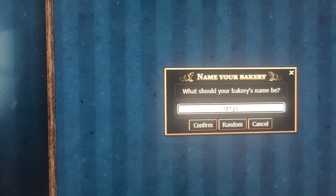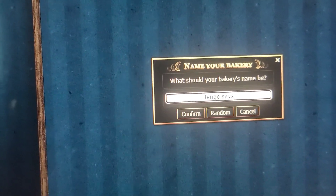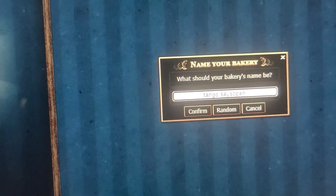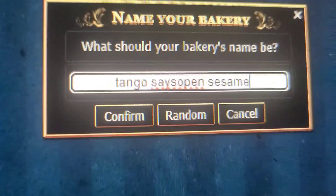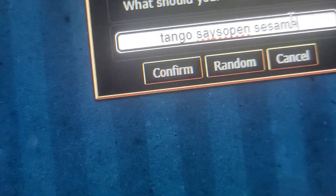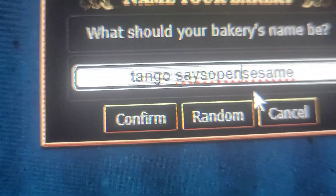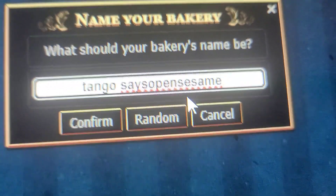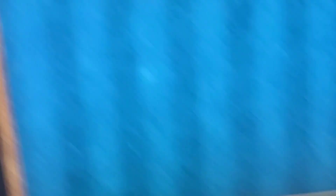And then type 'opensesame' — but without the space. I put a space there on accident, but no spaces for that word, just 'opensesame'. Then you want to press confirm, and you get an achievement called 'What's in a name'.